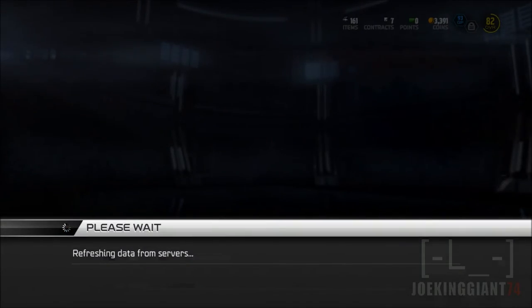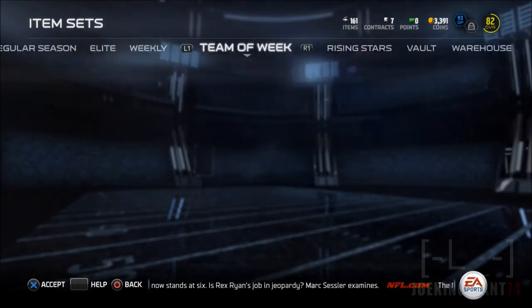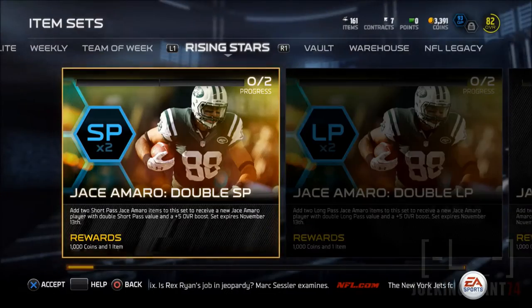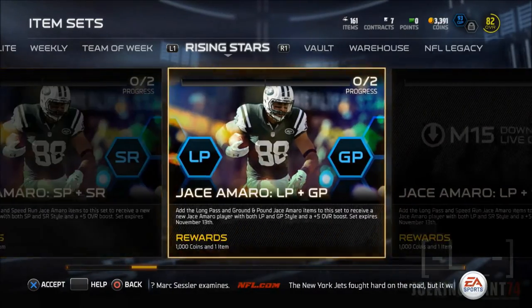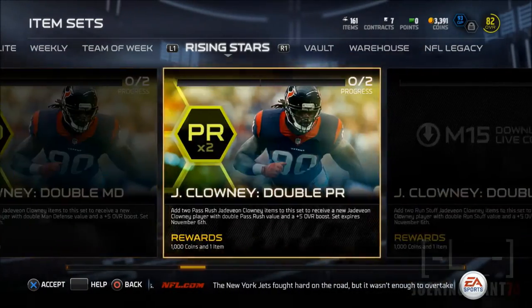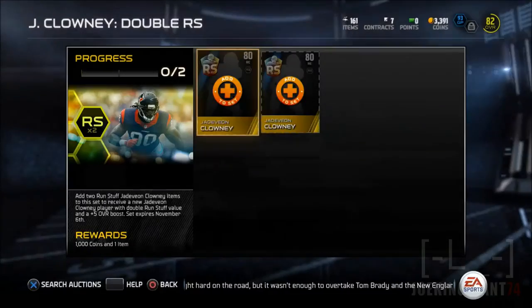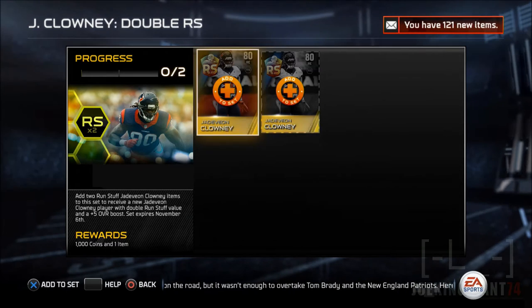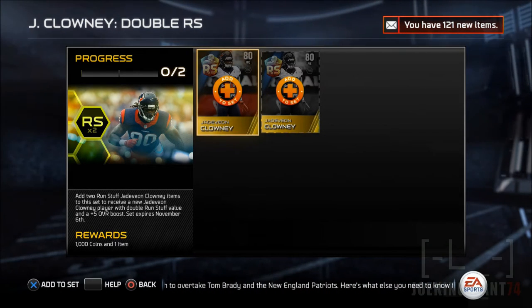We're gonna check the sets — to get the 85 overall version of Jadeveon Clowney you have to complete the set using Rising Stars cards. I'm also going for Jason Marae, so stay tuned for that — especially with ground and pound along with Colonel Patterson. My offense is gonna be a beast.